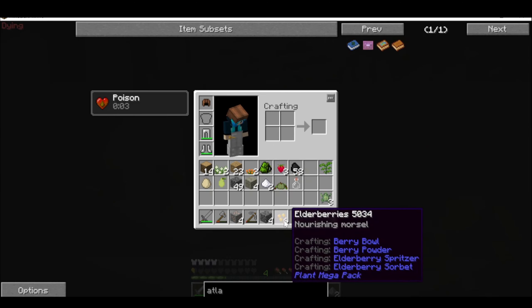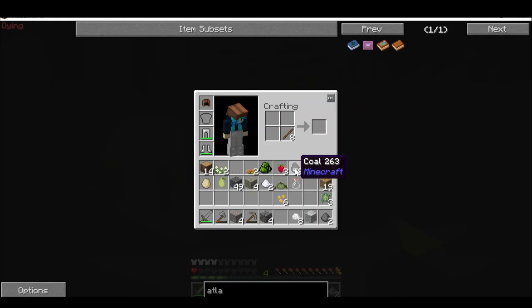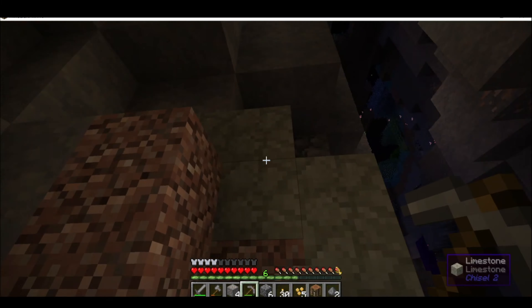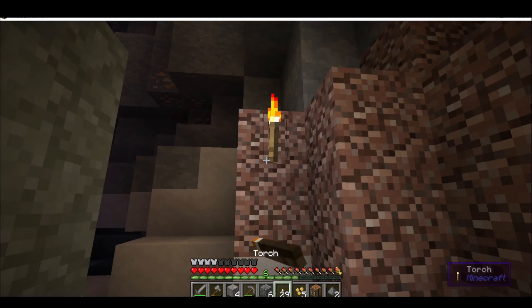And then I decided to make myself some torches and hide in a hole. I usually die to witches pretty often, so I was pretty sure if I left my hole I would die. But I still got back out to continue exploring in our search for redstone.